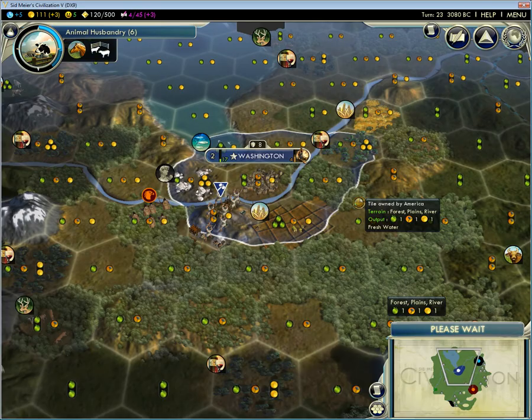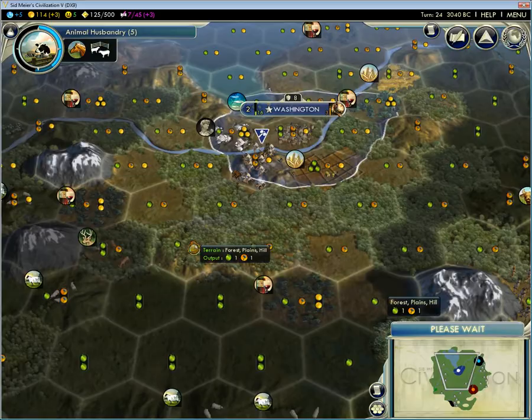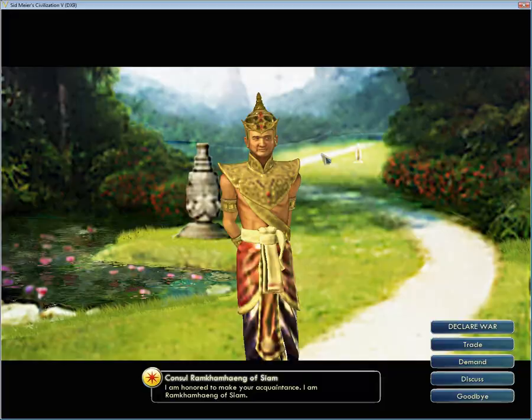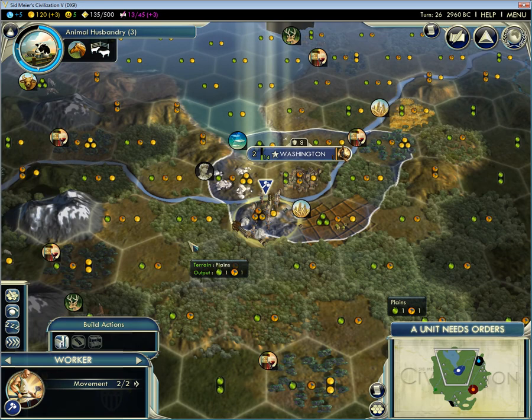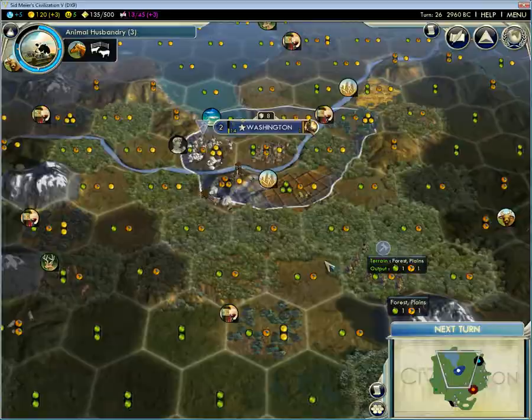Definitely want to get the marble up soon — that will improve my gold income and my happiness. I think the next thing I will take is a Great General. I don't like you, Siamese — I never liked you, not even from the start. I don't know anything against Siamese in general, but in Civ I absolutely do. That guy's annoying. He binds up city-states that you like and he expands a lot, and I don't like either of those things.